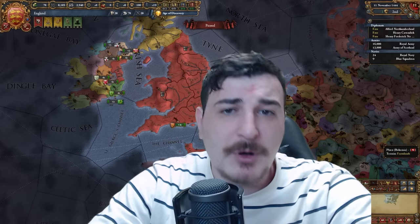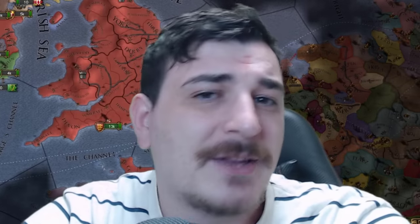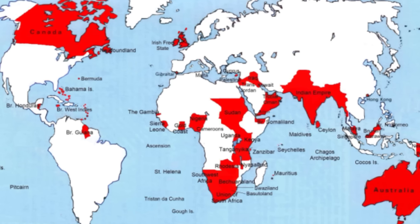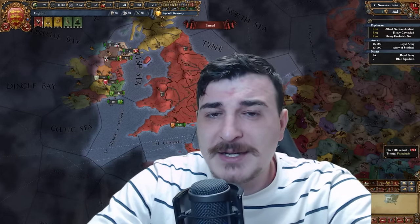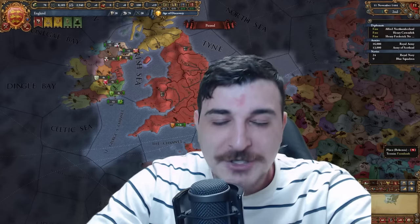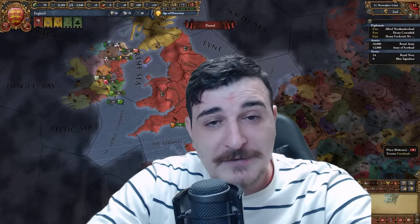The Domination DLC for Europa Universalis 4 has brought a ton of flavor, a lot of new formable nations, and a revamp of multiple mechanics in the base game. One of these things is the way that you can play England. There are two ways: you can stay the good old-fashioned Great Britain way and go colonial, or you can form the Angevin Empire, which is what we're going to be doing today. The Angevin Empire is basically what you get when you mix France and England, which is actually kind of historically accurate considering that a lot of the English kings didn't even speak English.